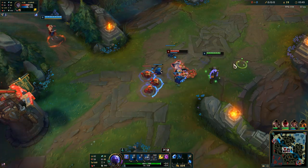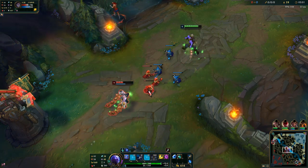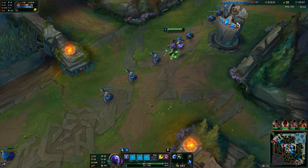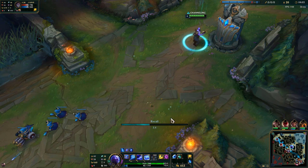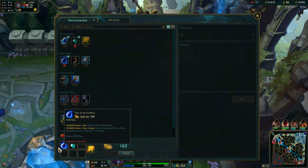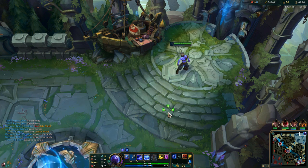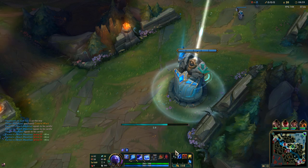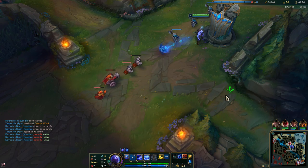I'm just trading with him here because I'm going to base and I have Teleport so I don't have to worry. I just want to make sure I don't get ganked. Tear is something you want to get stacked ASAP, so that's why you want to rush it as the first item always, and right after that build the Rod of Ages. Ryze gains damage from more mana, so you build items like Archangel's Staff and Rod of Ages because they give a lot of mana.